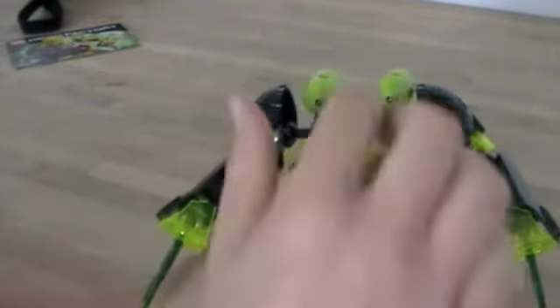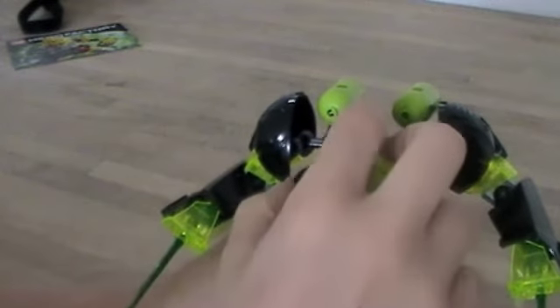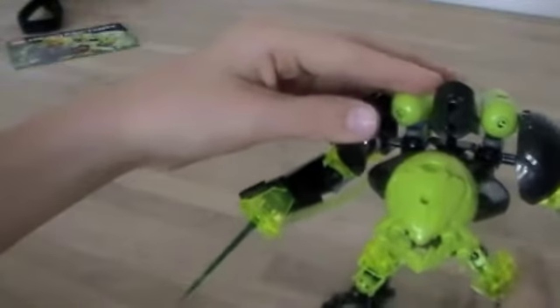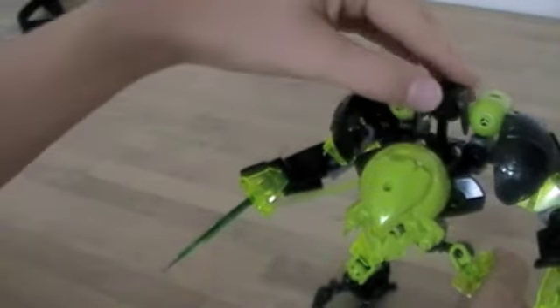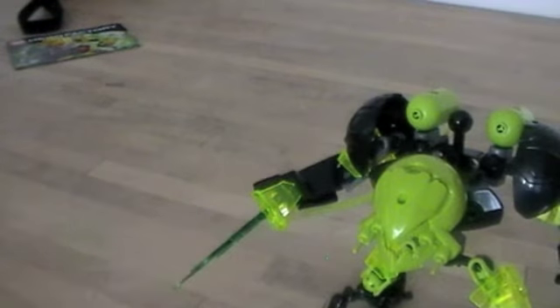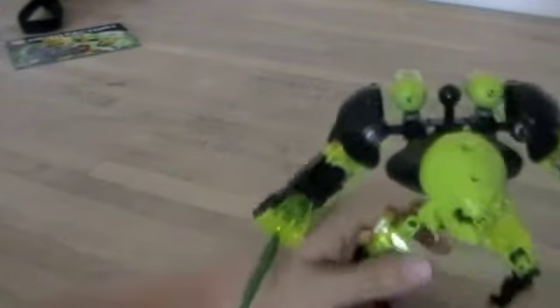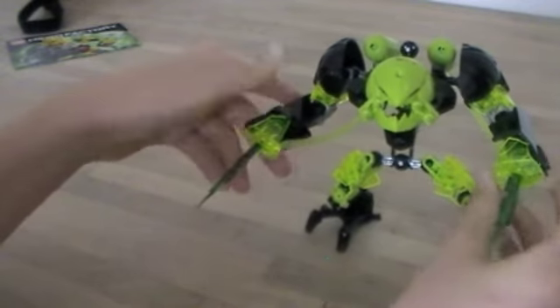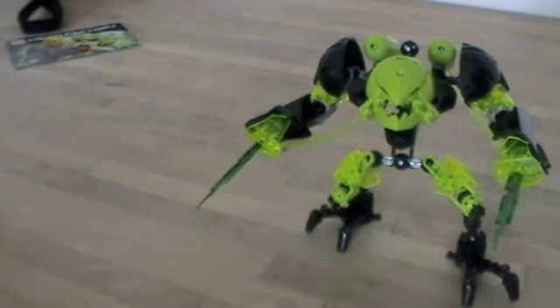Probably the one downside to this model is that you've got a lone piece here, but you could probably get a small piece and just cover that up — that works pretty well. Slightly insectoid, slightly human. No armour on the lower legs though, which I guess works. And that is Toxic Reaper. Thanks for watching and please subscribe — or face the consequences.